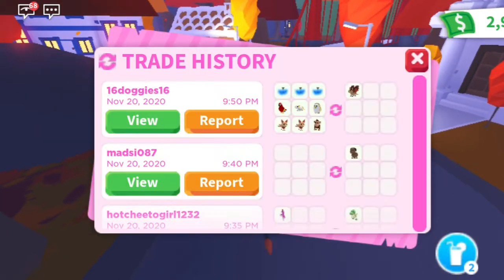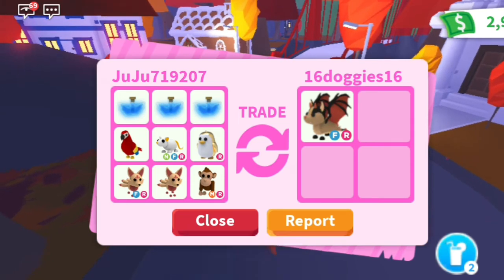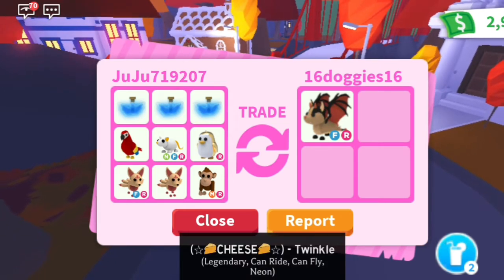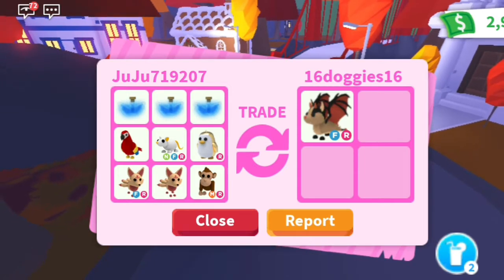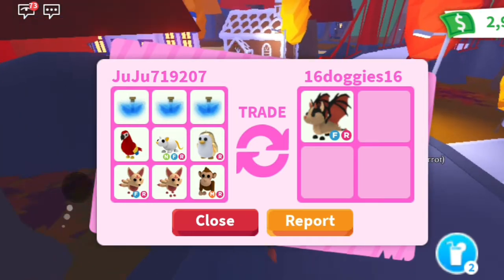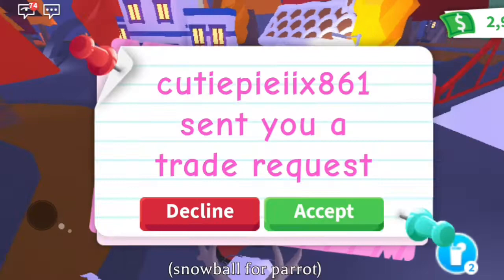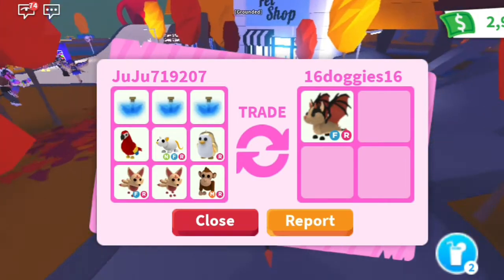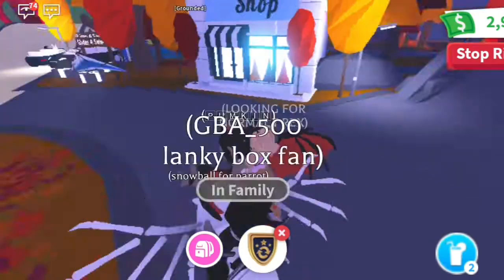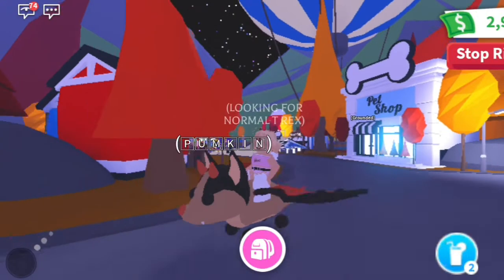I traded three fly potions, a legendary parrot, a neon flower golden rat, a rideable golden penguin, two kitsunes — one is fly ride — and a mega ride monkey. I'm really happy with this trade. I might have overpaid because of that parrot, the golden rat, the fly potions, and the mega, but I'm really happy. Comment down below if this is a win or a lose — this Bat Dragon looks so cool!